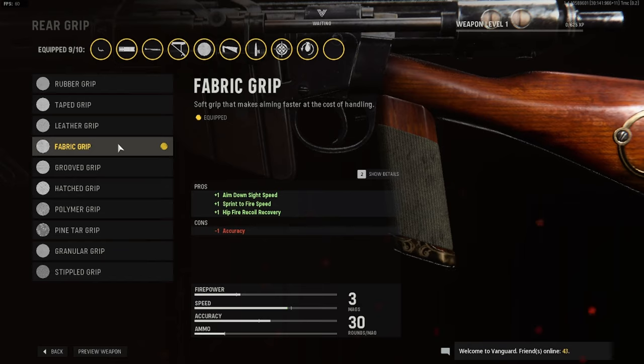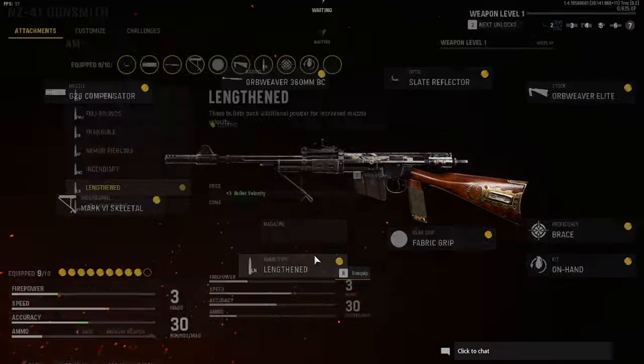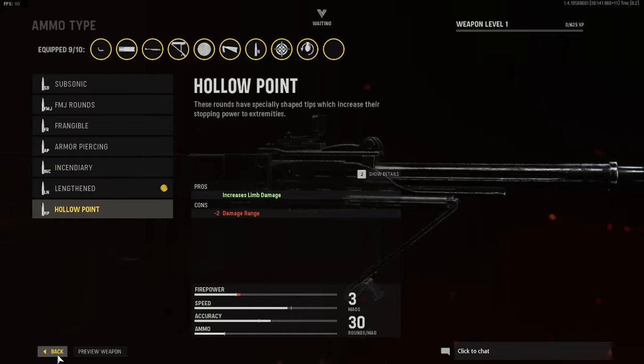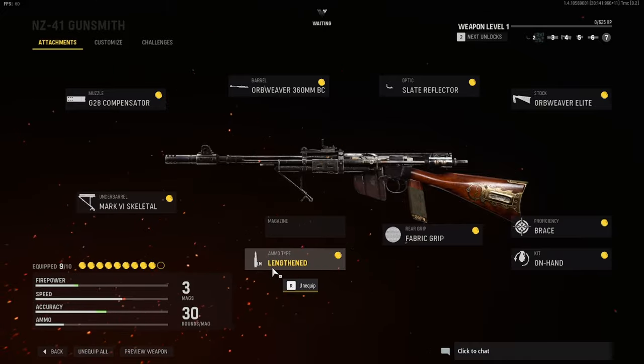It does minus one on accuracy but it's really not needed since you're aiming down sights most of the time anyway. For the ammo type, for every gun in the game it's always going to be Lengthened — I don't really see anybody using anything other than this. It gives plus three bullet velocity and it helps out a lot. I've tried FMJ rounds but it really doesn't matter to have FMJ.